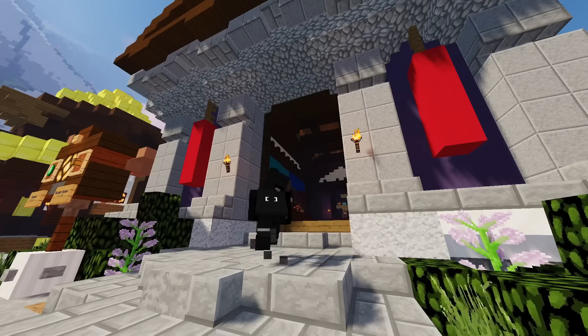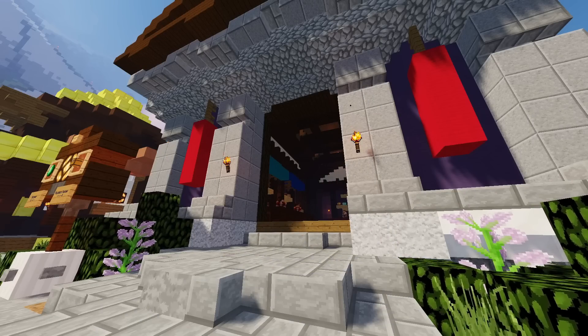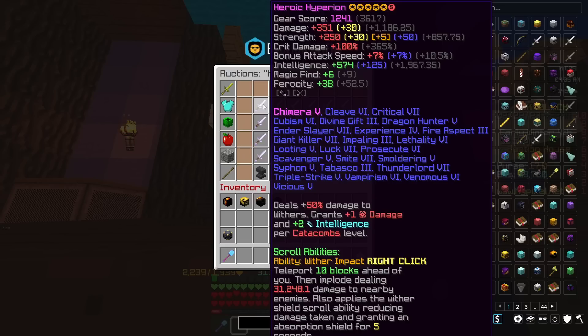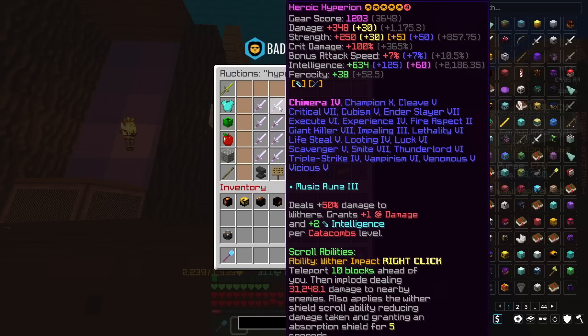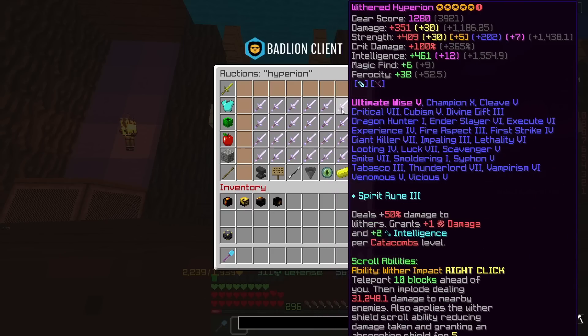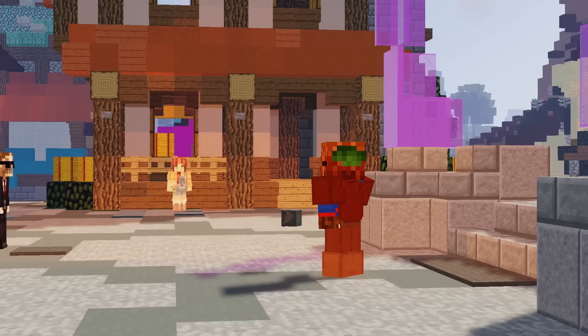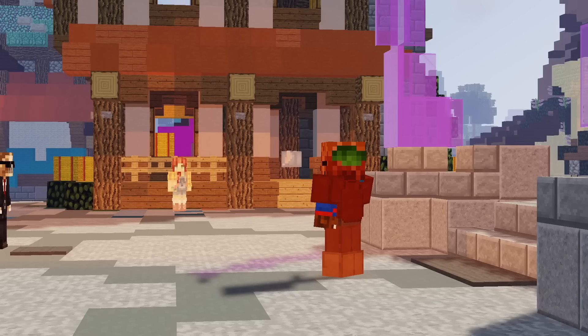Now onto Lowballing. To summarize what lowballing actually is — it's basically similar to AH Flipping, but you don't use the auction house. The lowballer will offer you a much lower price than the item is actually worth in exchange for the coins straight away. For instance, this Hyperion — I may offer one coin. Jokes aside, lots of Hypixel Skyblock players use lowballers. At the end of the day, a lot of people are impatient and don't want to wait for their auctions to sell on the AH.